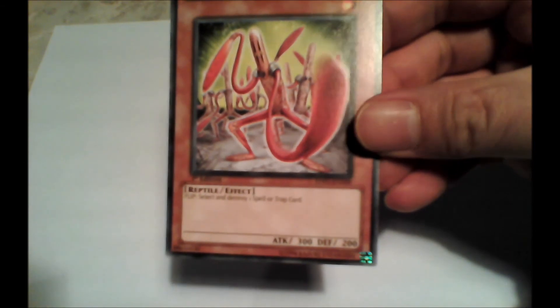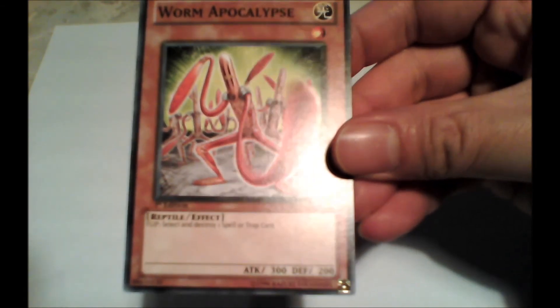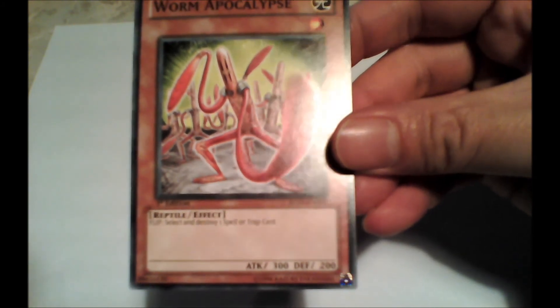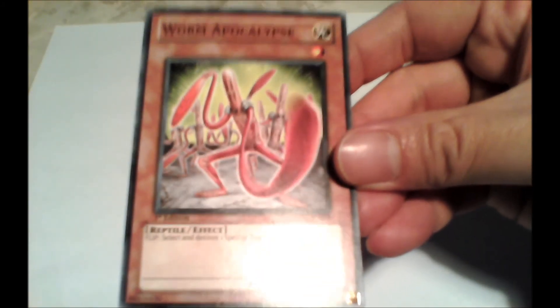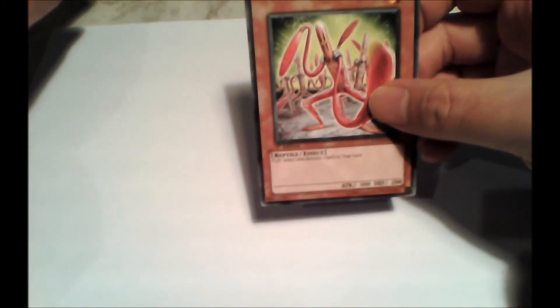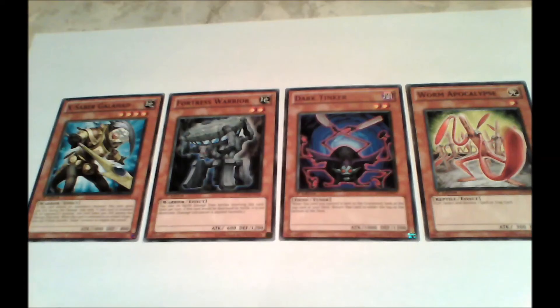One final thing: if an opponent has no defending monsters when you attack with your monster, you deal direct damage to that player — the full amount of your monster's attack value, in this case 300 points. You can choose to attack with as few or as many monsters as you have in the attack position.